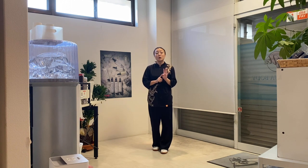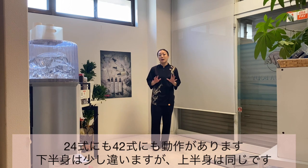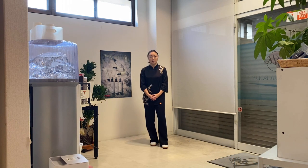如風示碧という動作は24式の中にも出ていますし、42式装甲大局拳の中にも出ていますが、下半身はちょっと違いますので、上半身は一緒です。如風示碧の動作を説明させていただきます。